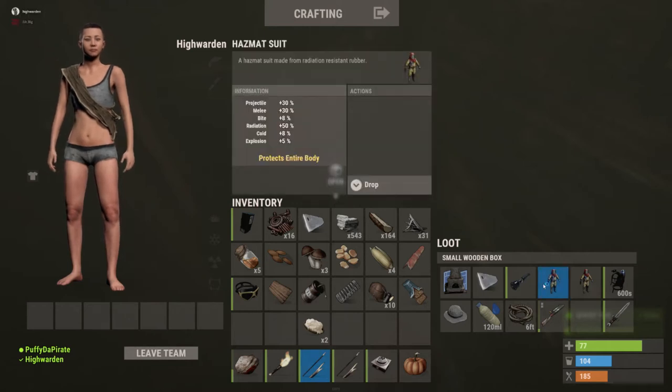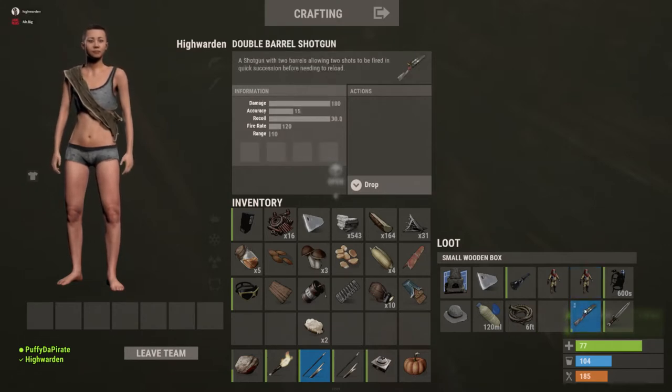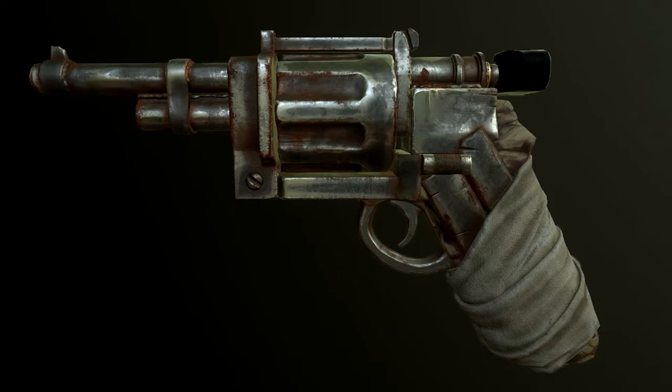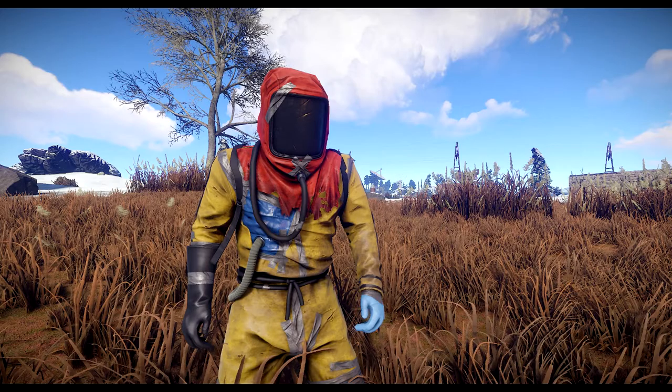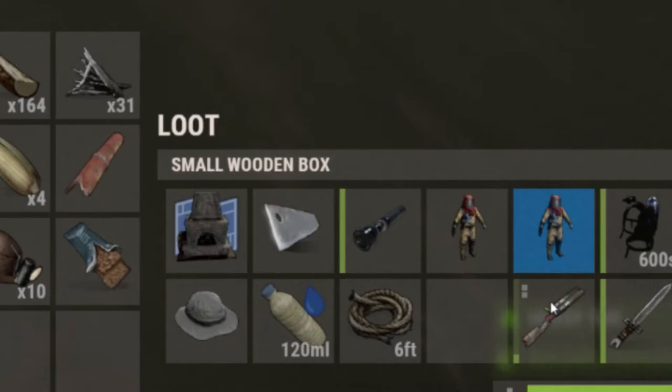Welcome to another video. In today's video, I'm going to share our experiences of getting hazmat suits as well as a couple of weapons such as the revolver and the dual barrel shotgun in just a matter of a few hours. We did this farming run for about three to four hours and were able to get four hazmat suits as well as one revolver and a double barrel shotgun.